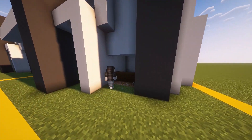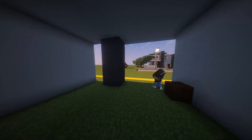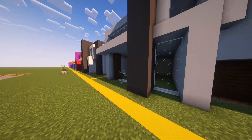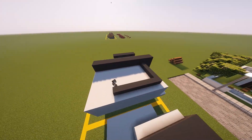Moving over to the front door area we'll just punch out a three by three and add some dark oak in there. To place the windows in the front of the house, put in some dark oak like this and some white concrete on the floor, then add in the windows. Last but not least we'll move to the roof and add our roof garden as well as our detailing on the roof.